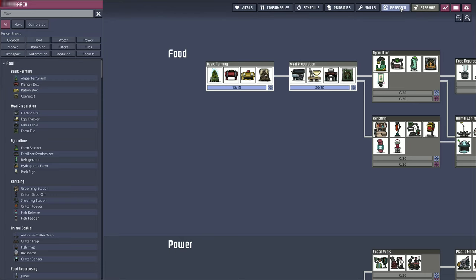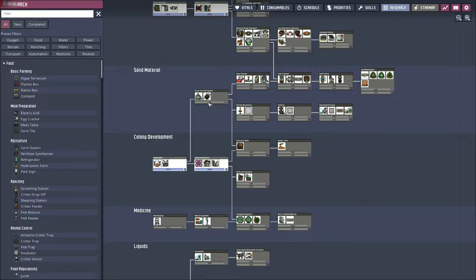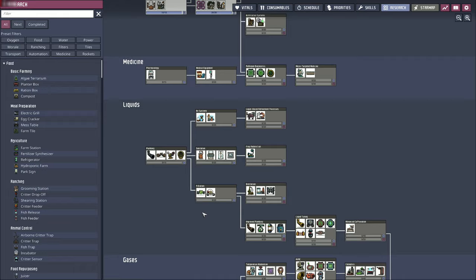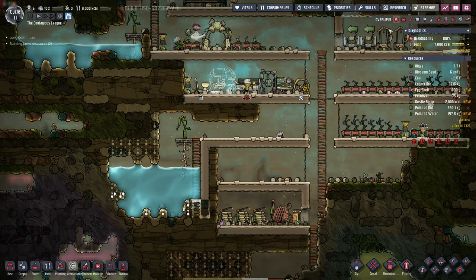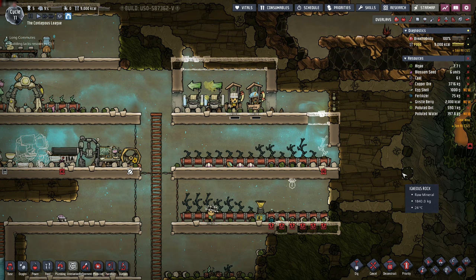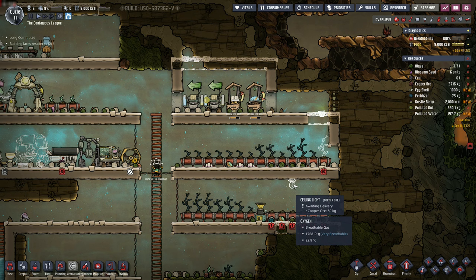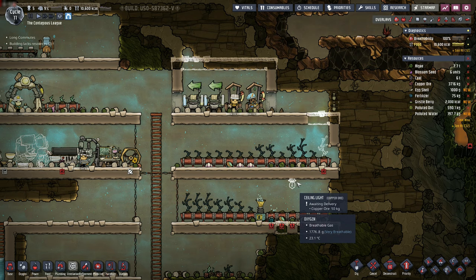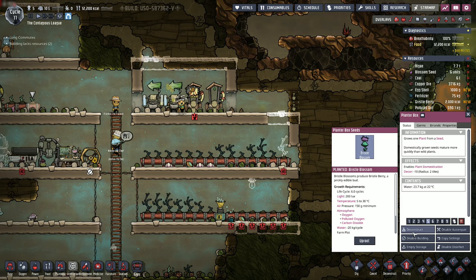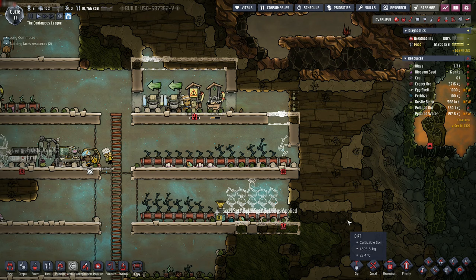Let me go ahead and get some more research going while I'm thinking about it. We got the light bulb ready - we don't really need this for the moment, so I think we want to start taking a look at plumbing so we can have those things available when it's time. Our food situation is okay - not great, but it will do. Once we get this ceiling light built, I can go ahead and start planting some bristle blossoms over here.